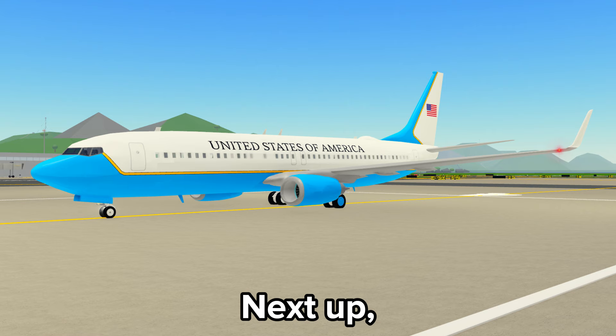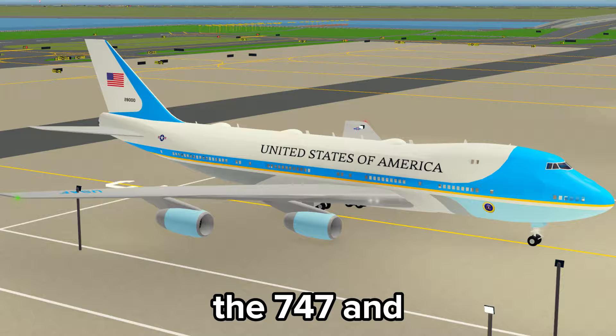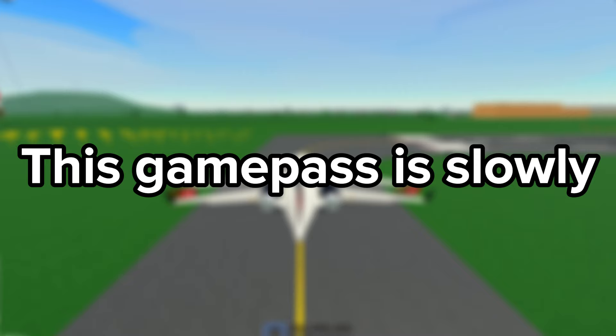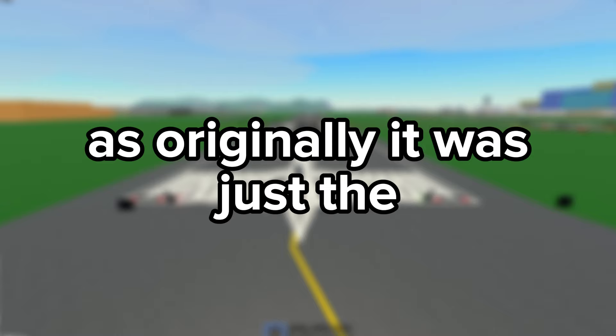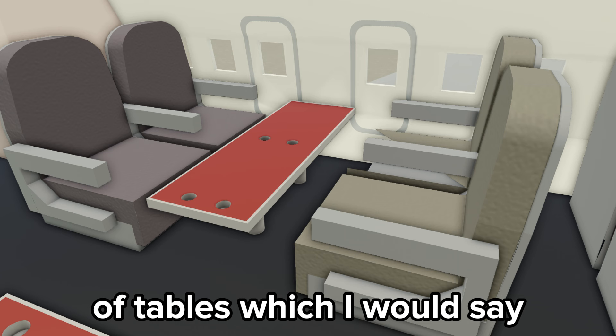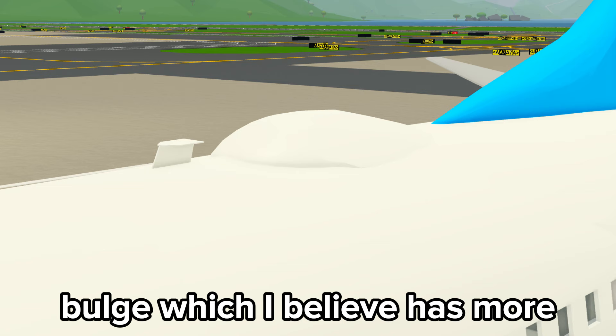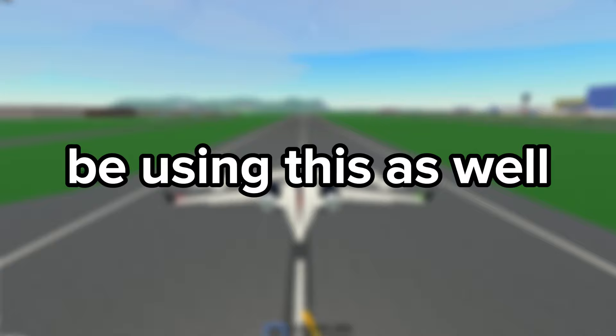Next up, the Presidential 737. You can get this with the Presidential Aircraft Game Pass along with the 747 and Sikorsky S92. This game pass is slowly becoming better value for money — originally it was just the 747 for 195 Robux, but now you get 2 planes and a helicopter. It has 36 seats and a couple of tables, and it has multiple antennas and a bulge which likely houses more antennas.